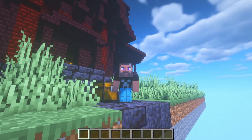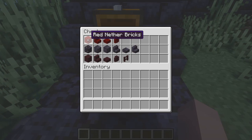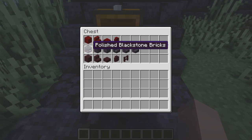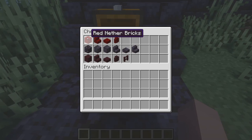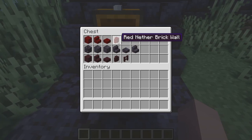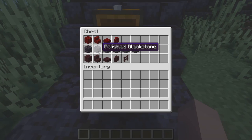Let's first take a look at the blocks you will need for this build. The build palette is pretty simple, but if you are playing in Survival Minecraft, you might have to go into the nether to get some of these blocks. You might also have to farm some nether warts in order to craft red nether bricks. I will also be using different variations of these blocks to add complexity — for example, different variations of blackstone to add texture.